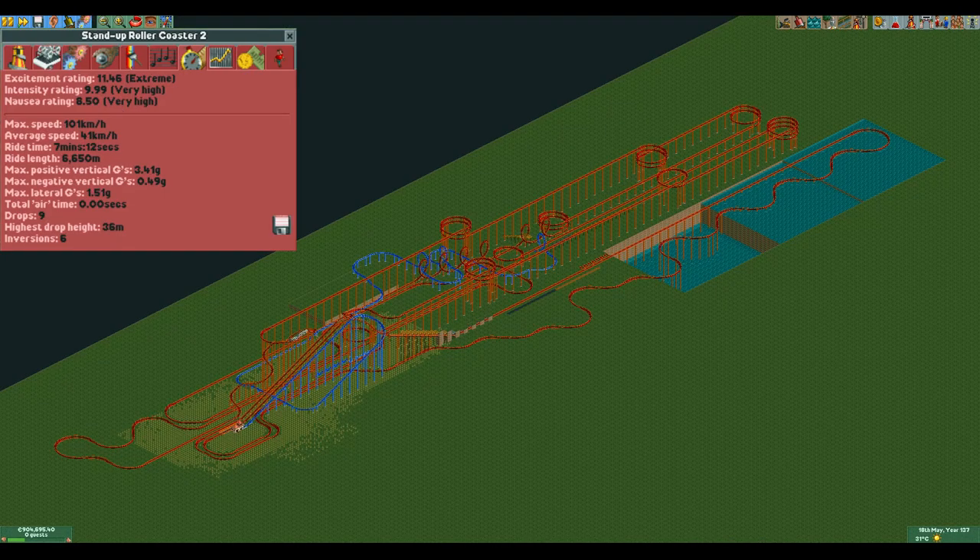In conclusion, the stand-up coaster has some of the worst stats in the game and is generally just the worst corkscrew coaster. However, it is far from the worst coaster type as it does have access to quite a few different special elements. If you want to use the designs, a zip file with them is in the description. A calculator that you can use to determine how much you can charge for each of these designs is also in the description.